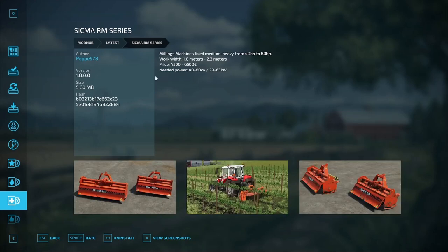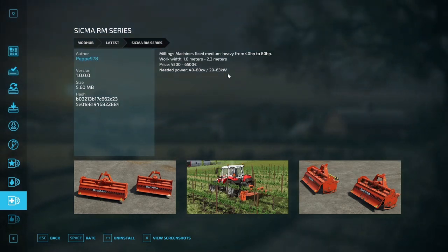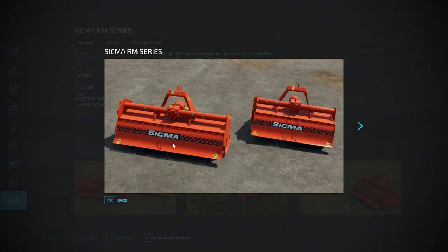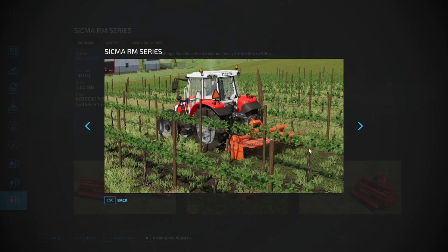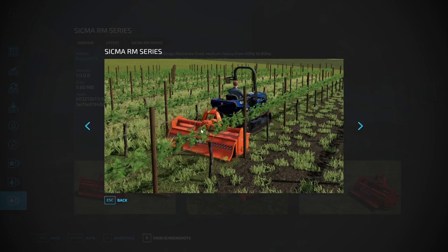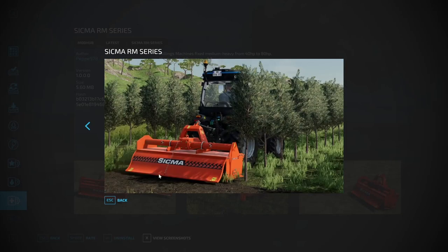The Sigma RM Series is by Peppy978 — awesome modern milling machines, fixed, medium, and heavy. From 40 to 80 horsepower, working width 1.8 meters to 2.3 meters, priced between $4,500 and $6,500, needed power 40 to 80 horsepower (29 to 63 kilowatts). It'll be under the power harrows category in the mod hub, cross-platform, by Peppy978 and Team FSI Monty. Great for going between your grape orchards — fits between olives and grapes perfectly.